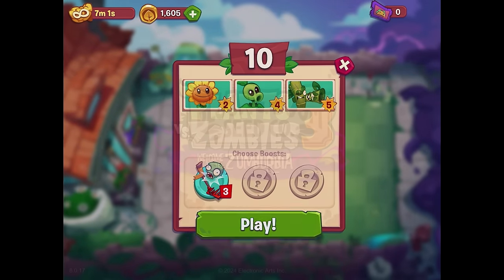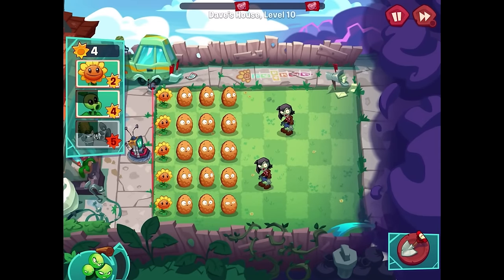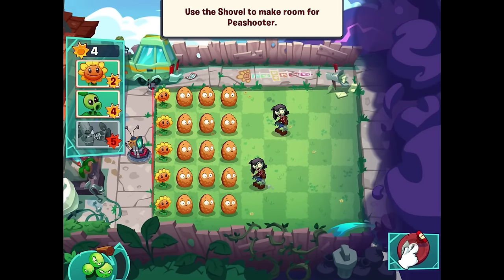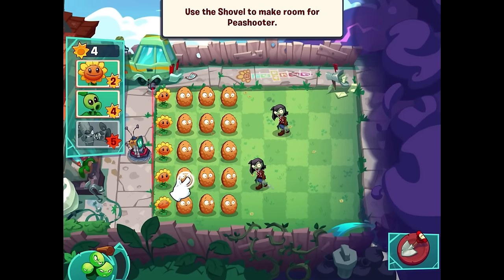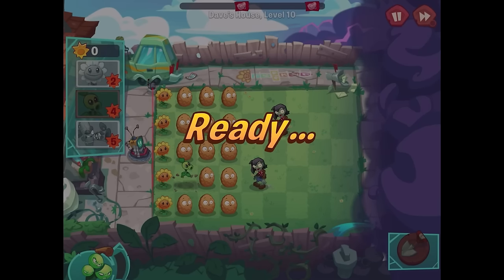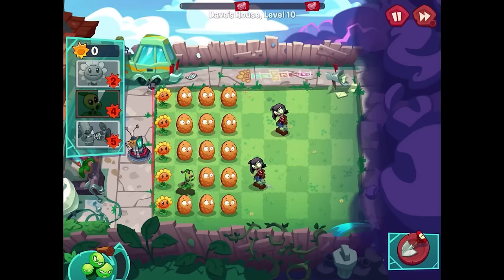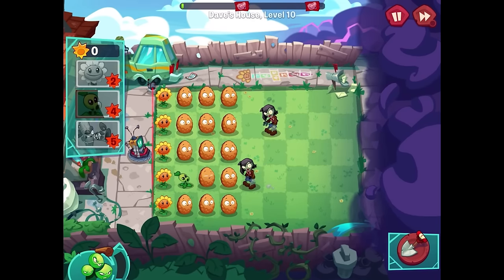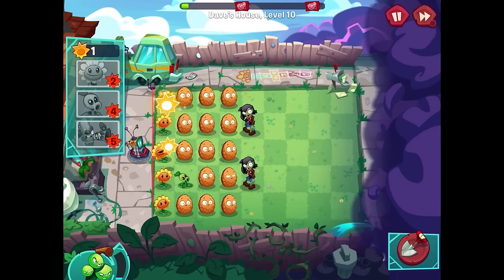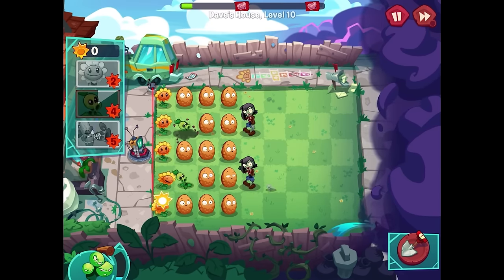Let's clean up Dave's backyard — the task is to clean up the zombie junk, which means we just need to keep playing. This time I'll choose not to use the rake boost unless it really feels necessary. We get the shovel! The shovel digs up plants you don't need anymore. I can dig this one up and put a peashooter there — ready, set, plant!